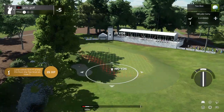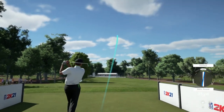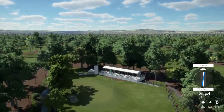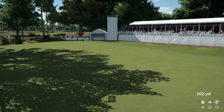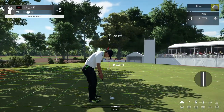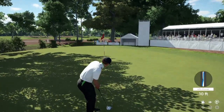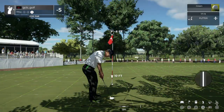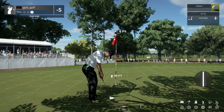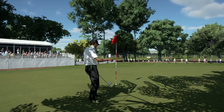We are on the seventh hole, let's see what we can do. Nicely done — little bit of draw action here, ooh, can we get a kick to the left? Okay, on the green safely, 30 feet to the cup. Just a little too much power. Here we go, this is for par. All right, well done. Sitting at five under for the round.